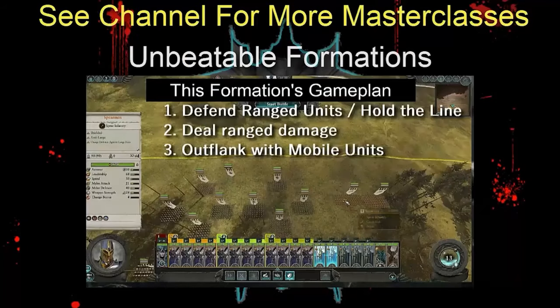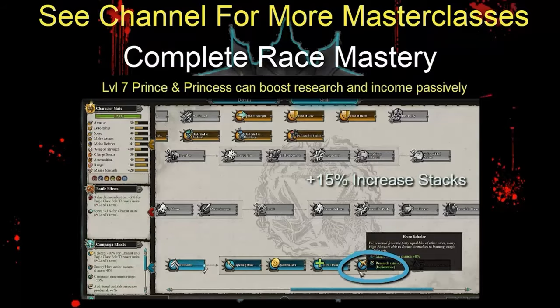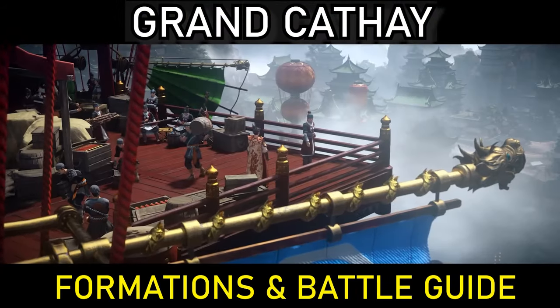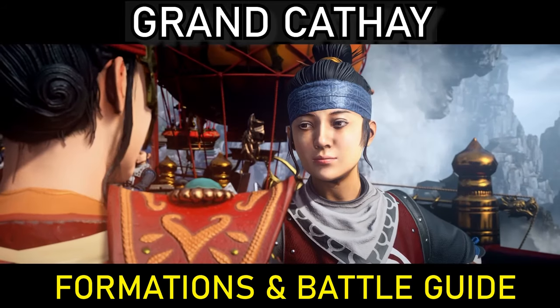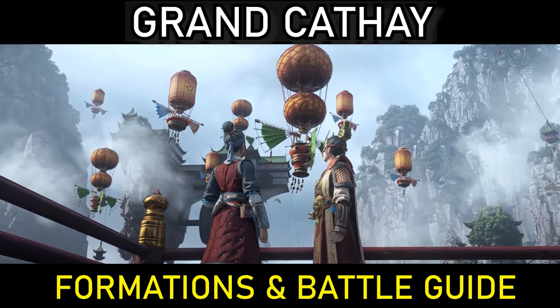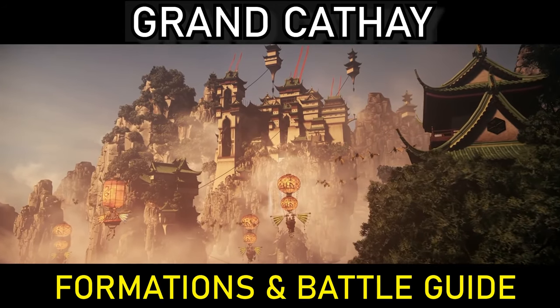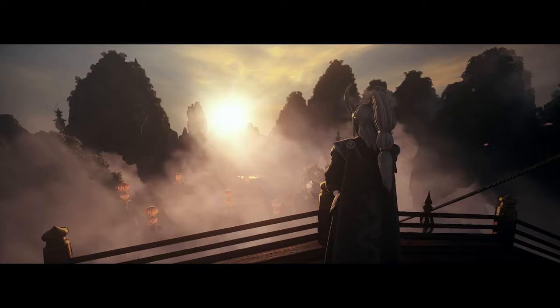So you've watched the mastery guide, which is still yet to come out but it will be out. Check it out before you check this video out to learn how to play Cathay. It'll be out in a couple of weeks maybe, but today we are running through Cathay and formations to help you find your feet. Basically tier 0 all the way up to tier 5, running through all their laws of magic, all the synergy you can get with their heroes, and how you should cope if you do or don't have the DLC.